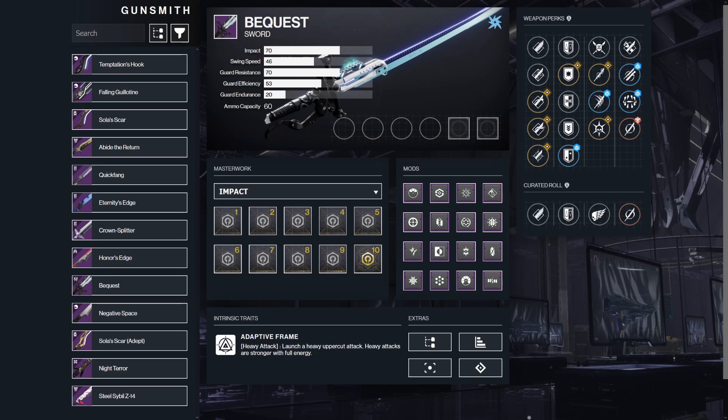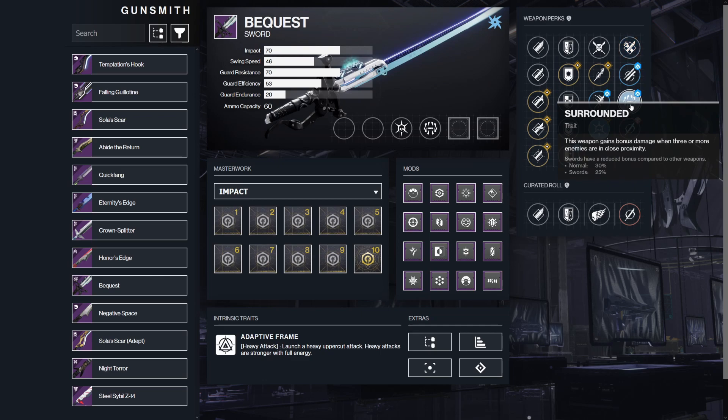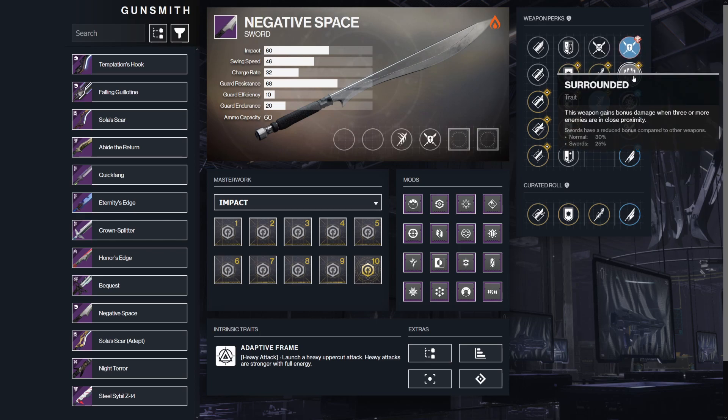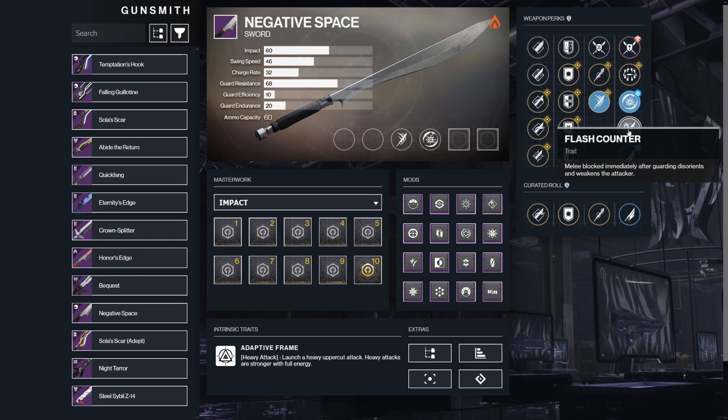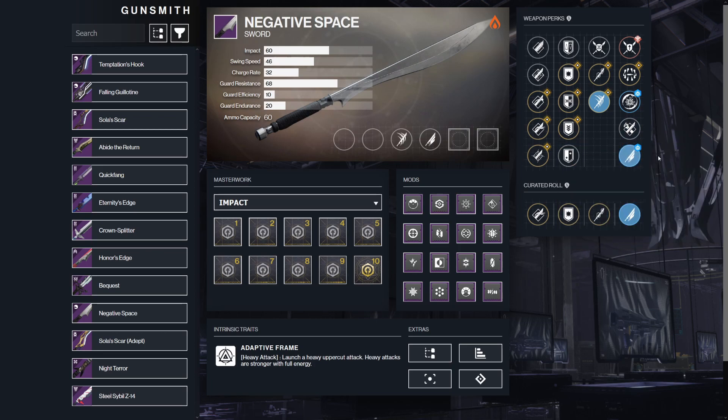For Bequest, this is a drop from the Deep Stone Crypt Raid. The recommended roles include Tireless Blade and Relentless Strikes — Thresh could be helpful if you're just going for add clear — and Flash Counter and Surrounded in the right column. Next is Negative Space, another random world drop. Recommended perks are Tireless Blade and Relentless Strikes in the left column, and Counter Attack, Surrounded, Disruption Break, Flash Counter, and Whirlwind Blade in the right. This sword is loaded with great perks and whenever you get a roll, it's probably going to be a good one.